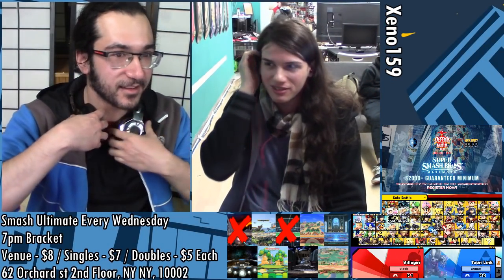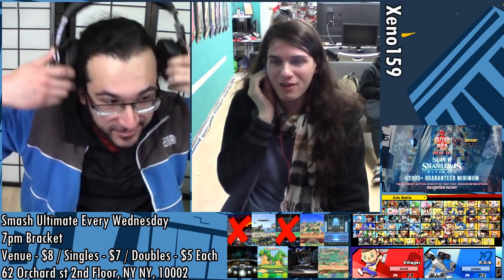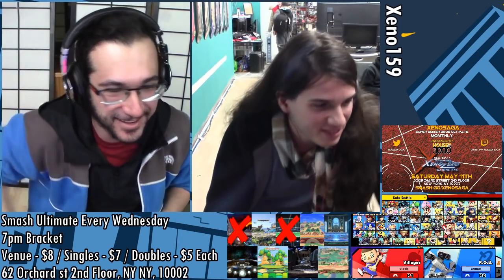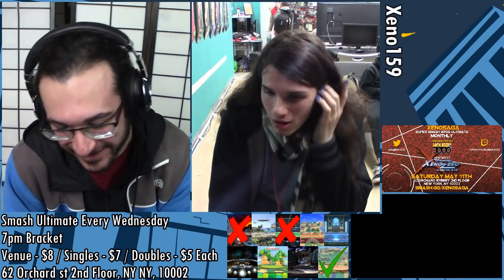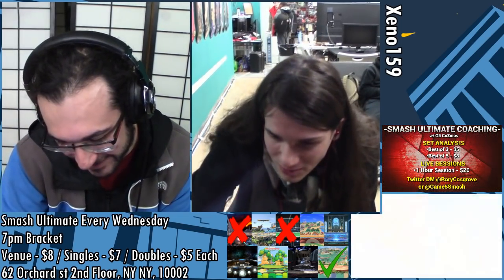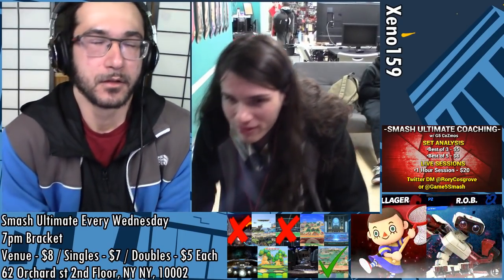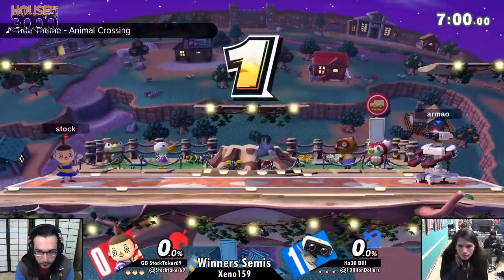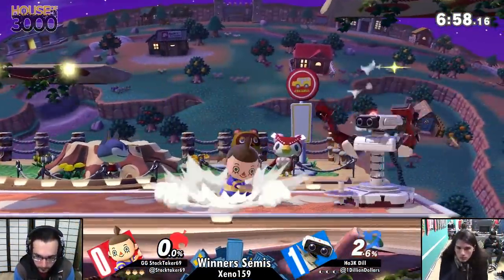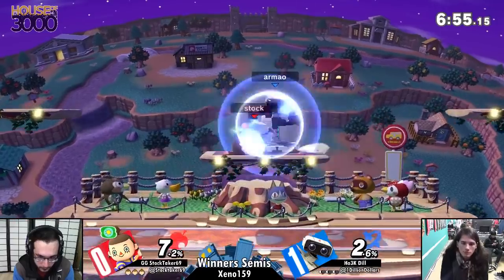I can't believe that forward smash killed at 88. Rage, man — 127% rage is going to sneak that away. ROB is a strong boy; he's a robot. Villager got his foot caught in the gears and got punished for it. All right, here we go — game 2, Town and City. Gyro's already gone. I'm sure this is a beneficial stage for Villager, but it's interesting to see both picks so far in the Animal Crossing stage.